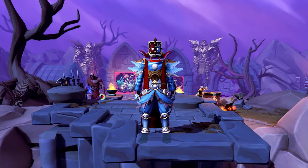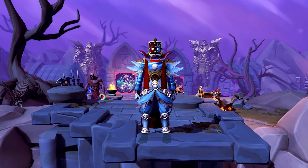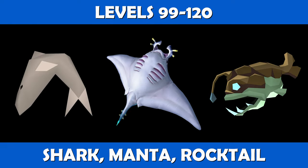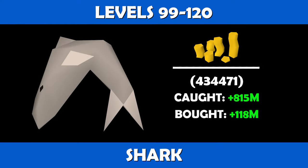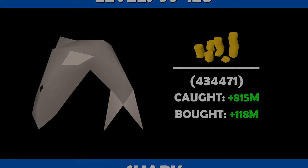If you want to reach level 120 while saving money and profiting as much as possible, sharks, mantas, and rocktails are the way to go. From levels 99 to 120 cooking using sharks, you'll need 434,471 sharks to reach level 120 cooking. If caught and cooked, you'll be looking at profits of about 783 mil, and if purchased and cooked you're looking at profits of about 28 mil.